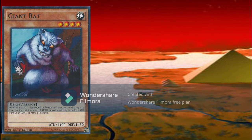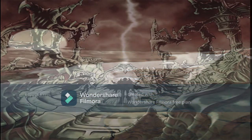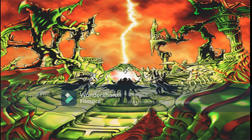This card is such a key to this deck that we additionally run two to three copies of Giant Rat for the sole purpose of searching it out. Our final searcher is of course Sangan, which is a staple in this format — you can search Turtles, Rats, and other cards we'll be talking about later in this video.